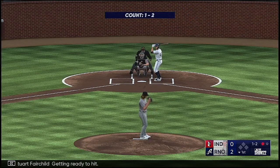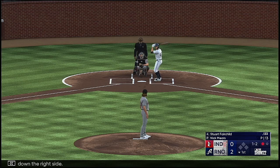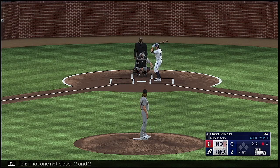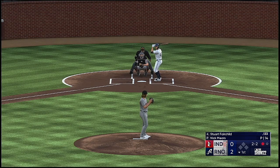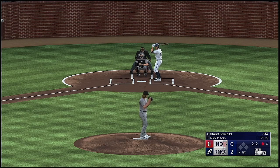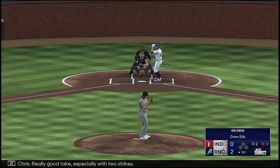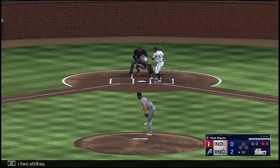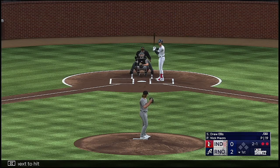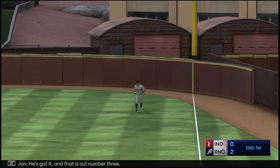Stewart Fairchild getting ready to hit. One down, bases empty. Foul off down the right side. Two and two, and that one off the outside edge — really good take, especially with two strikes. Got him — that's the second out. Drew Ellis next to hit, the third baseman. In the air to right field — he's got it, and that is out number three.